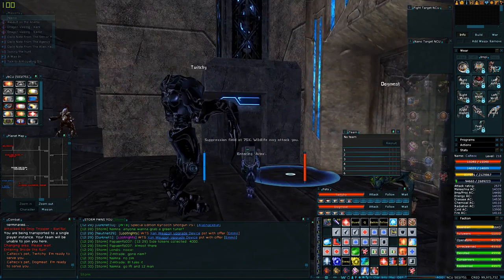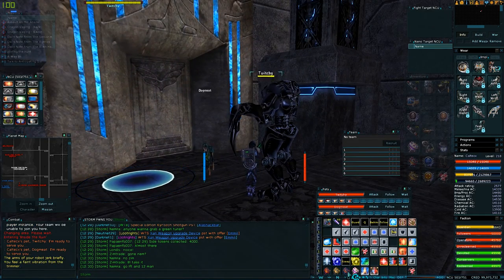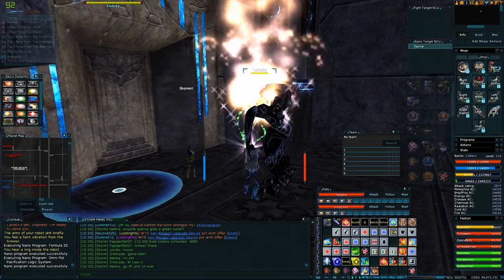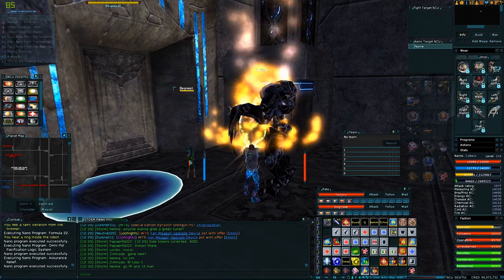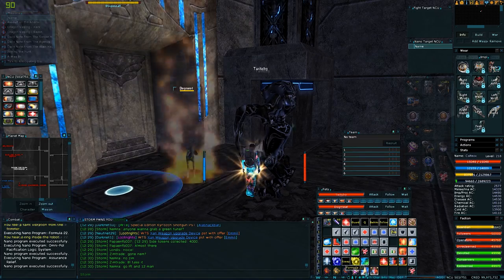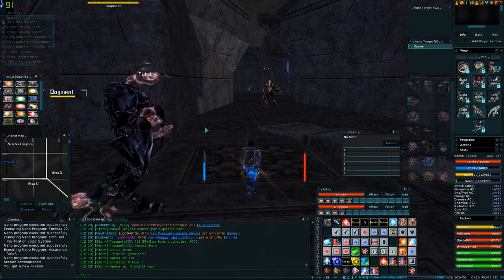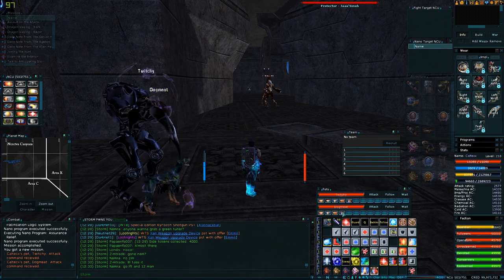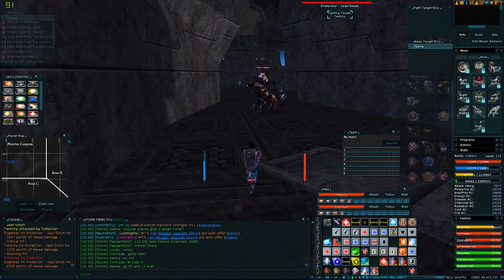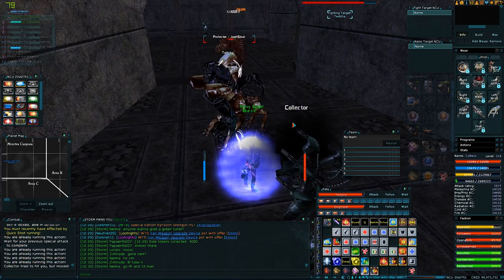Right, here we are. Let's double check the pet buffs and make sure they're not reset. We'll give Twitchy all the trimmings - Formula 22, Omnipologic, the best AC buff we've got. I'll do the same with Dogmeat. This Dogmeat hits so hard he keeps pulling aggro. We've picked up some adds - the collectors are usually not too much of a problem.